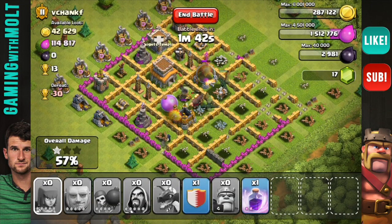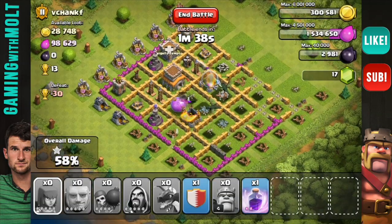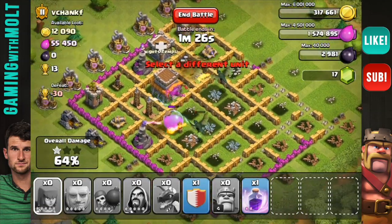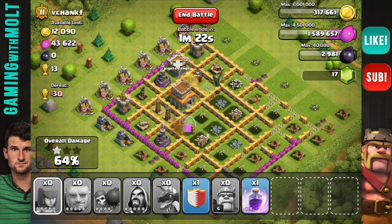We have a couple wizards left at the bottom — they are working their way in but now they are done for. Let's see if our dragons can keep doing work guys. This is turning into a pretty good Pick a Corner, I'm definitely okay with it. All we have left now is dragons and they are going to be in range of that other air defense pretty soon. Teslas are doing work on them, as are the archer towers.